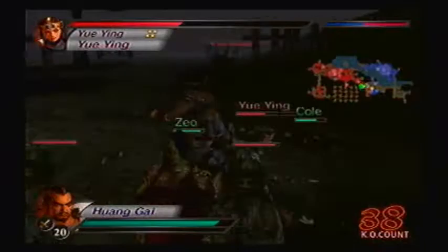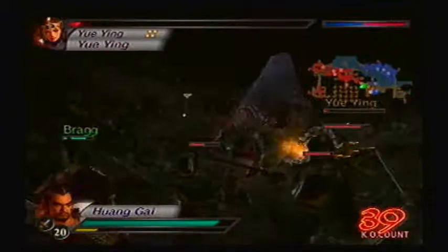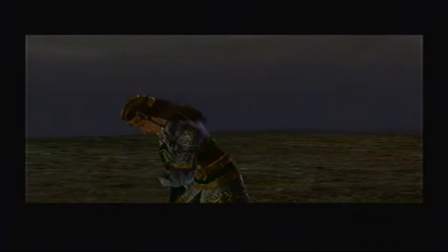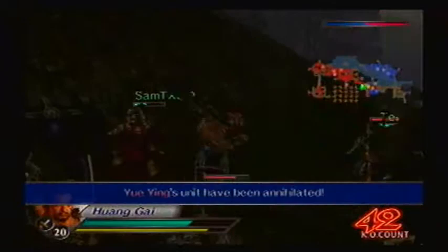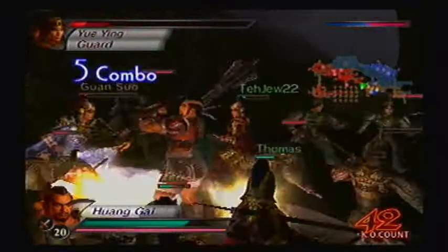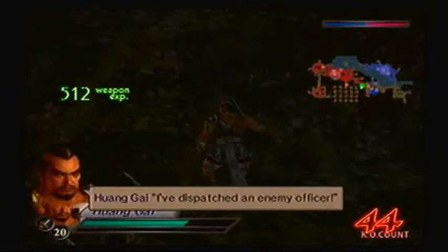I really like the music in the Battle of Yi Ling — it's just very epic. It's too bad you don't hear it much more often. Guan Su — another one of Guan Yu's sons — is tagging us. I must withdraw... but I'm not your husband! Huang Zhong is here too. We're just gonna be constantly bombarded by troops. That takes care of Guan Su, and we got another item for that.